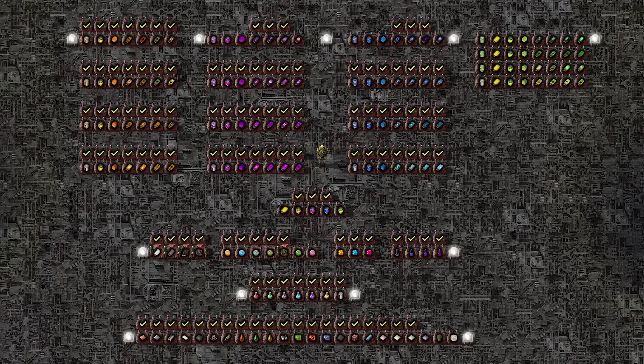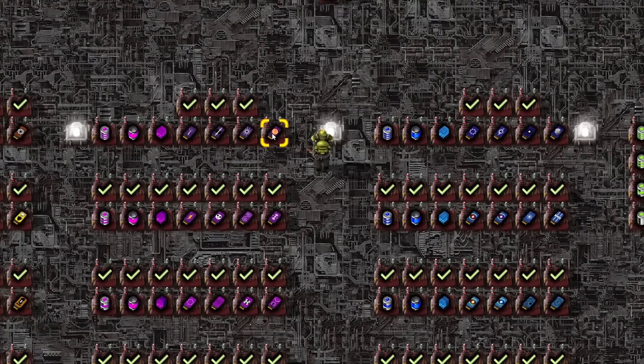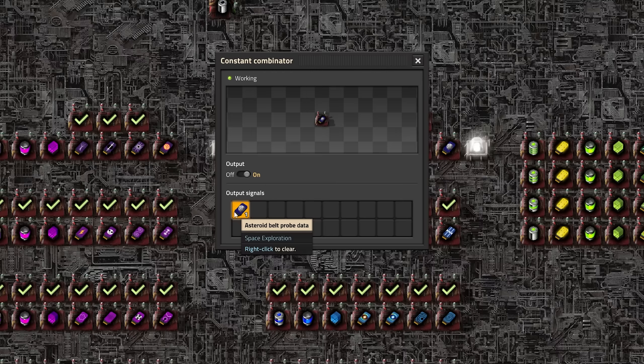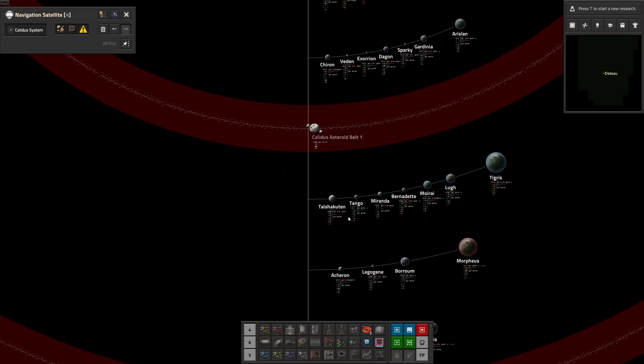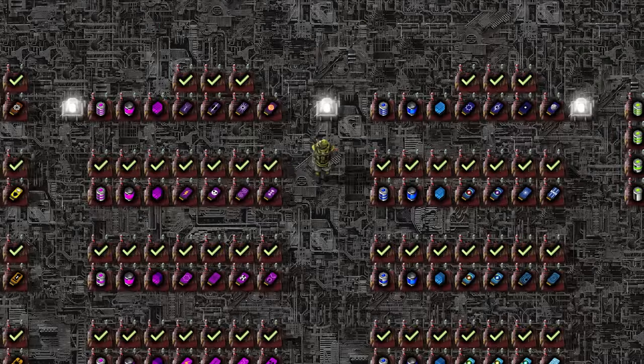Hey there, it's Easto! Last time on Space Exploration, we made a lot of progress on the Astronomic and Energy Sciences, getting all the way to Tier 4, until we got to these two experiments: Star Probe Data and Asteroid Belt Probe Data. These two experiments require an outpost around the orbit of the star and one from within an asteroid belt. Instead of shipping items with cargo rockets, we have a new option we are about to research. Finally, spaceships!